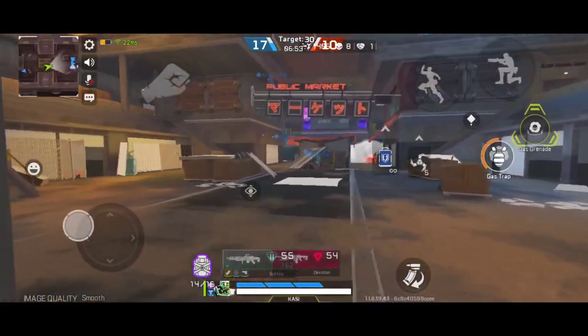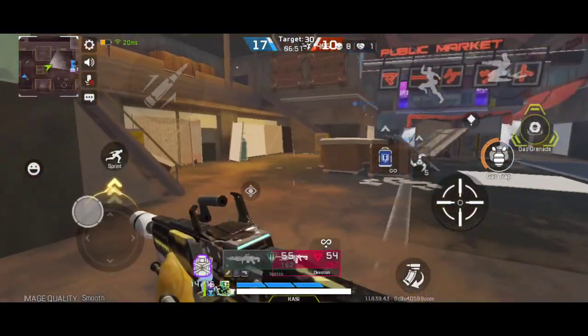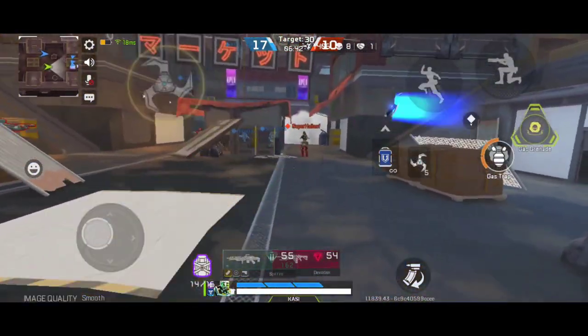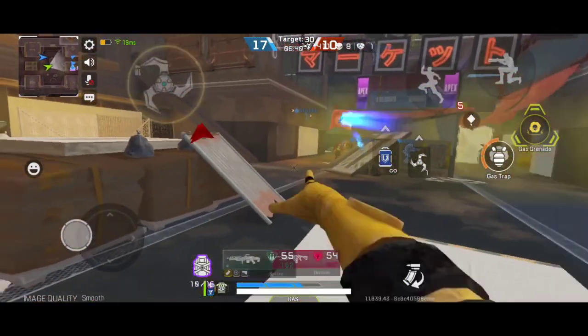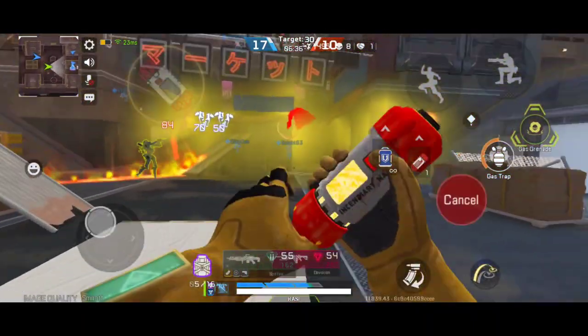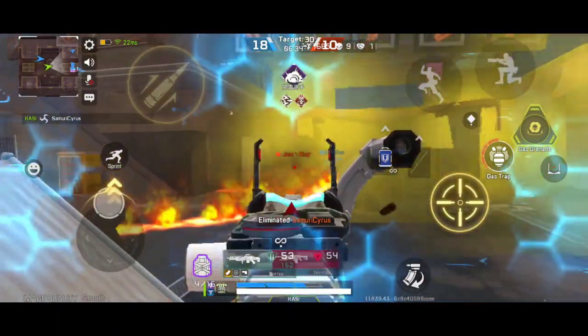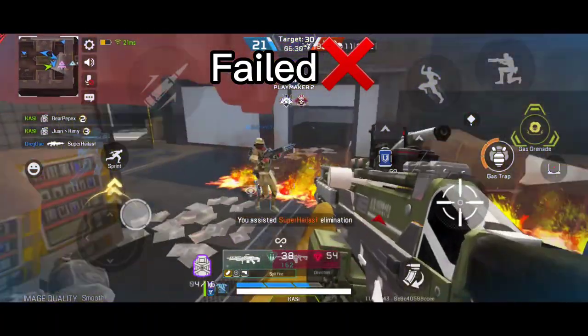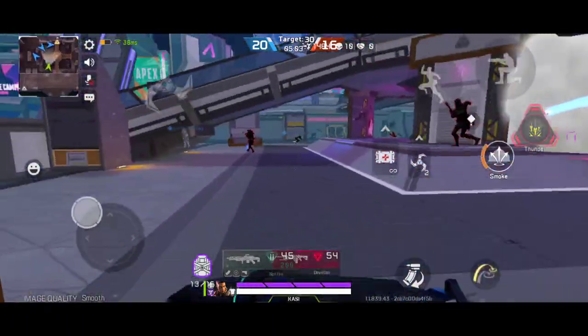When you have all this loot, try to see where your opponents are. When the full team seems to be packed together in one place, launch a massive attack. If your ultimate is charged, throw it first, then all your ordinances. As soon as they've exploded and dealt damage to your enemies, shoot at them with your machine guns and try to kill them as fast as possible. Repeat this strategy over and over until you succeed.